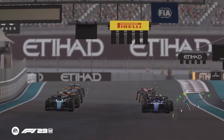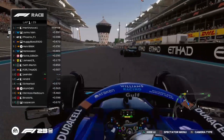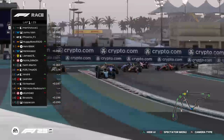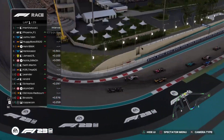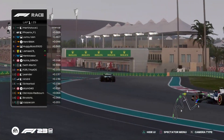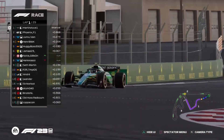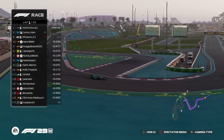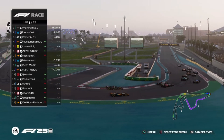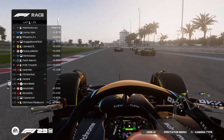Five lights out and away we go for the Abu Dhabi Grand Prix! Let's see how turn one goes — clean turn one, that's good to see. Martin has a very good start. Already some changes behind. Oh, there's a McLaren. Henry took a bit of a spin.